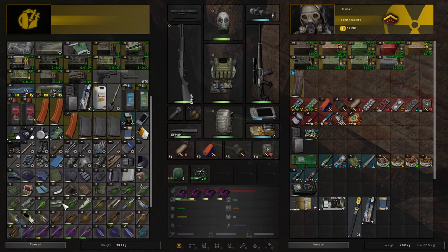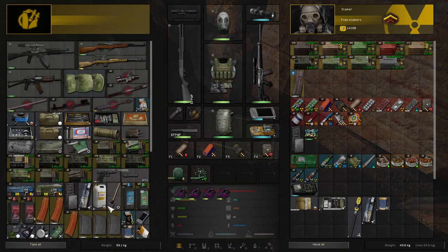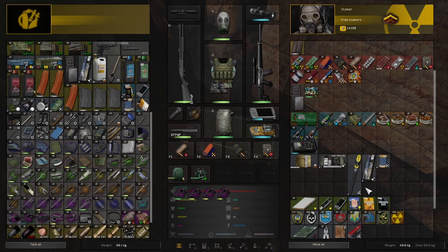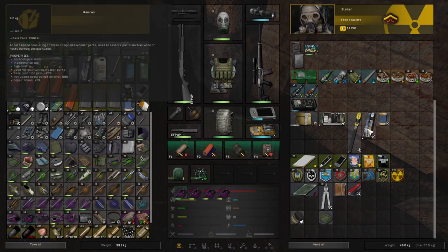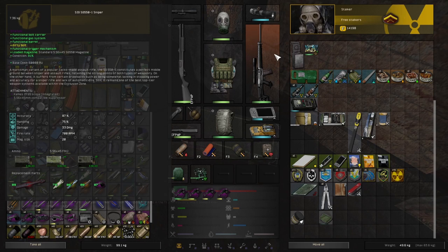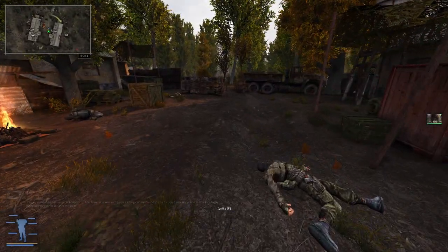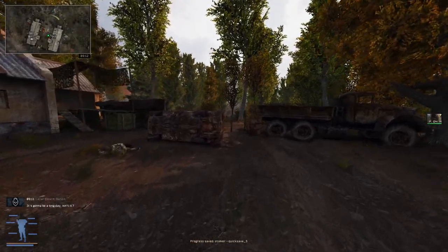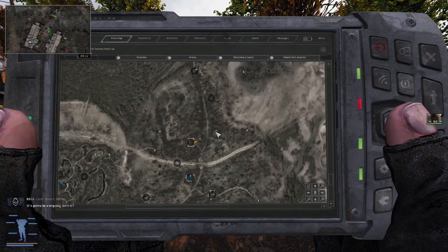Whenever I want to try a new weapon or something looks appealing, I just swap it out. The only thing you should keep on you is the means to repair your parts if they're slightly damaged. Look at this gun — all the parts are close to 80%, some at 90% because I just have parts to swap out. Your efforts and organization are actually rewarded in this game, which is really cool and something I really appreciate.